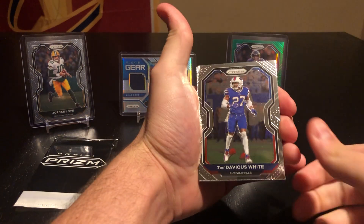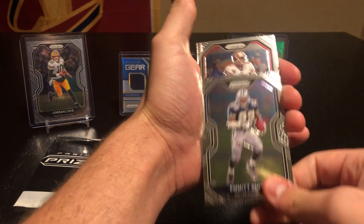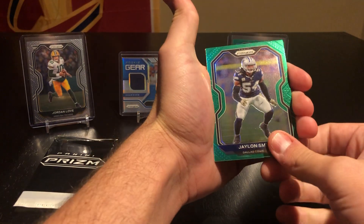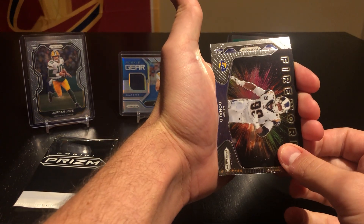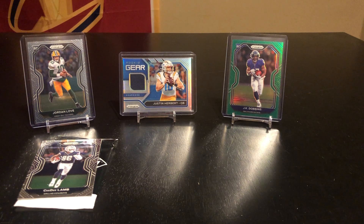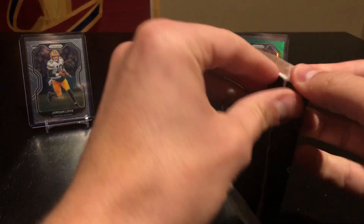Alright, getting started here: Tredavious White, Big Ben, Kil Harry, Eckler, Stafford, Emmett Smith, Jimmy G, Kwon, Bobby Wagner — no rookie on the green. Jalen Smith, Aaron Donald fireworks, and then our rookie looks like black. That's a CD — CD Lamb, that's a good start! That's definitely a good rookie to have. Going ahead and sleeving that up. With the limited amount of rookies you get with cellos, getting a CD, I'm pretty happy with that.